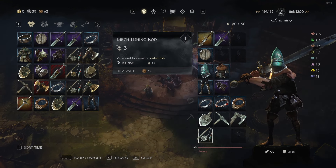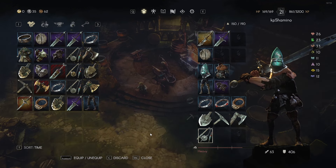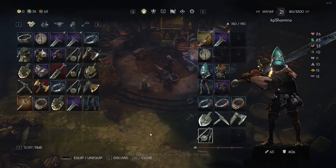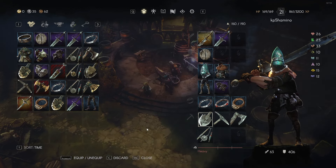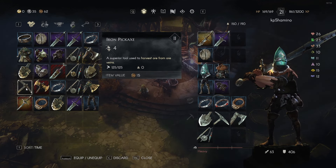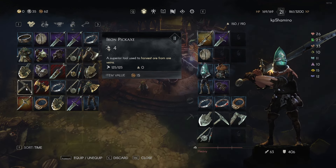These tools are very important because they are the source of how you get materials in this game. They have three tiers too. I now have all silver ones — that is tier three. You start with the copper one, that's tier one, then you go to the iron ones, that's tier two. Always remember that.